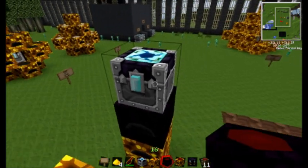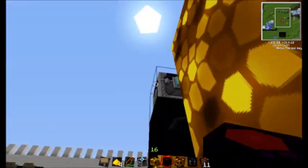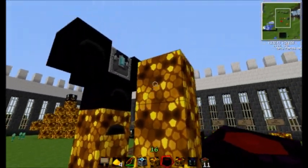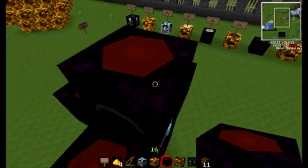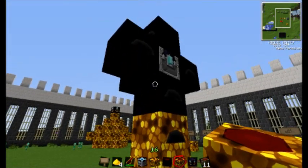Surround the condenser with more relays — of whatever type you want to use, Mark 3 ideally. Let me get back up here and put the last relay on. And this is set up so that if you still want to use it, you can still use it.